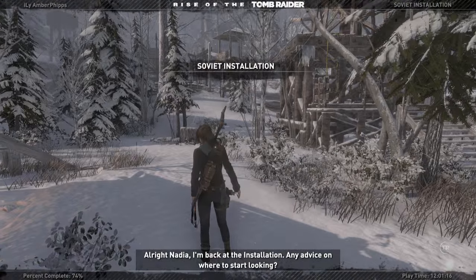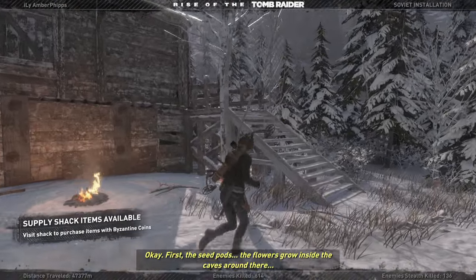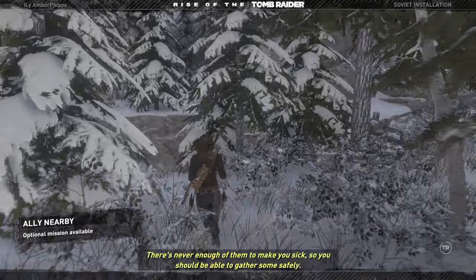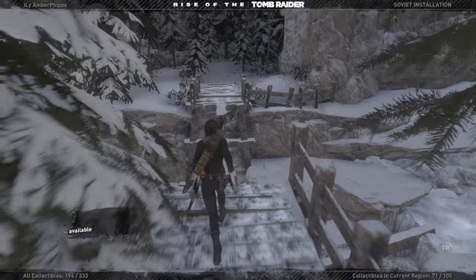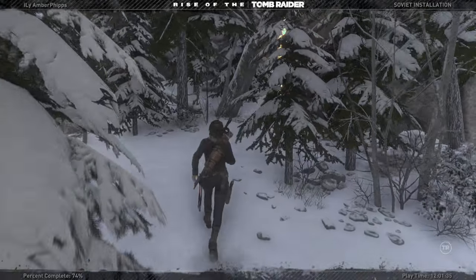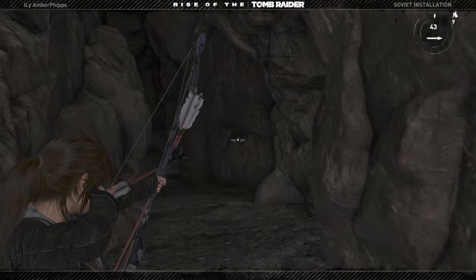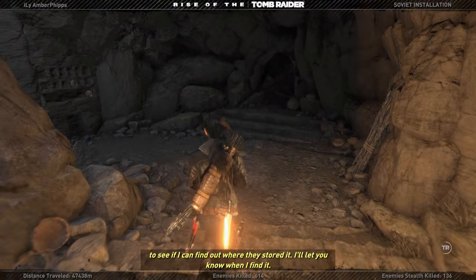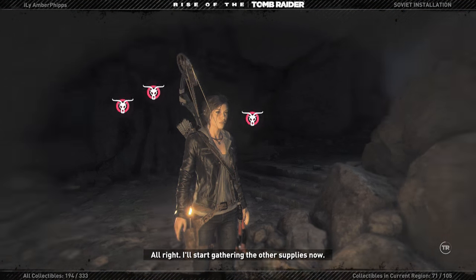I'm back at the installation. 'Any advice on where to start looking?' 'Okay, first the seed pods — the flowers grow inside the caves around there. There's never enough of them to make you sick so you should be able to gather some safely. The rivers should be easy. The deer around there feed on the flowers so you'll just need to track them down. As for the insecticide, I have an idea where we might find some. Grandpa taught me to read Russian so I'm going through some old equipment manifests — I'll let you know when I find it.' All right, I'll start gathering the other supplies now.